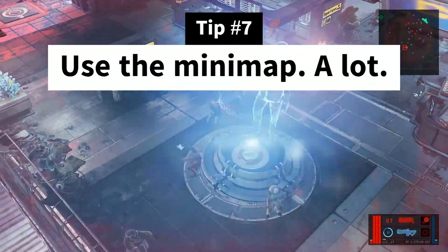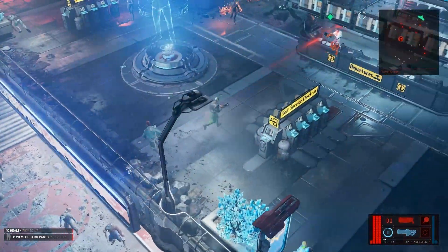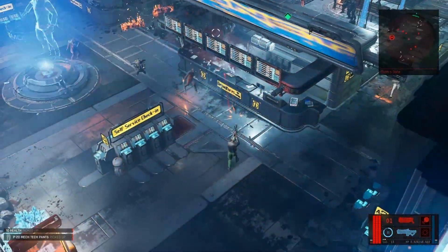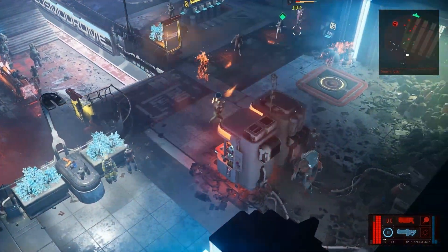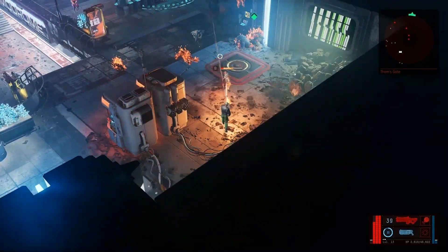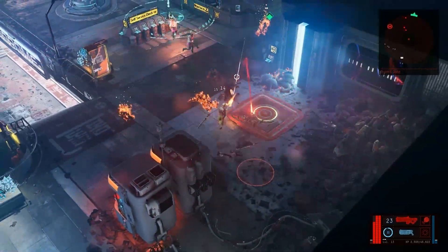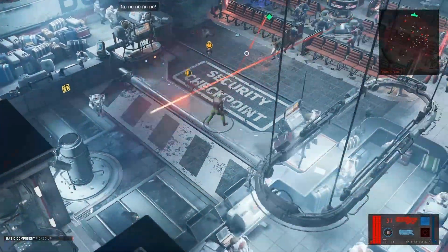Tip number 7: Use the minimap — a lot. Learn the minimap icons, as this will make life much easier. The Ascent is a beautiful game, but unfortunately it has a lot going on and the environments make it difficult to spot things sometimes. It can be disorienting at first, and learning what objects in the game are interactable just takes time. Use the minimap to learn what to pay attention to as you are exploring.